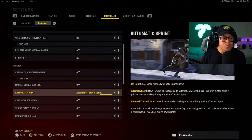One tip for movement: turn your automatic sprint on. I specifically have mine on automatic tactical sprint. The reason is it's going to preserve the lifespan of your left thumbstick. Instead of pushing down on the left stick to sprint, all you have to do is push forward and your character will instantly start sprinting. This is not only going to save the lifespan of your thumbsticks from wear and tear, but also your actual thumbs.